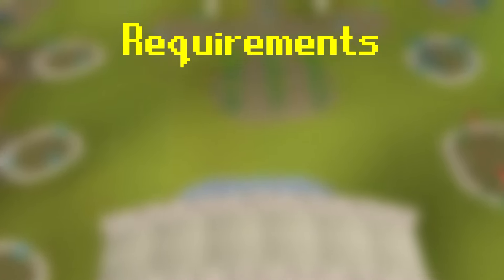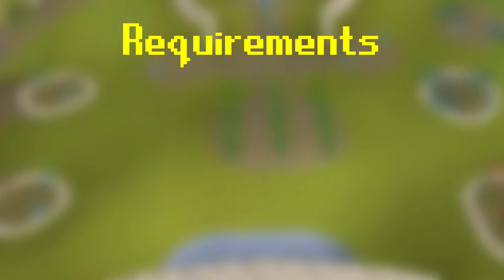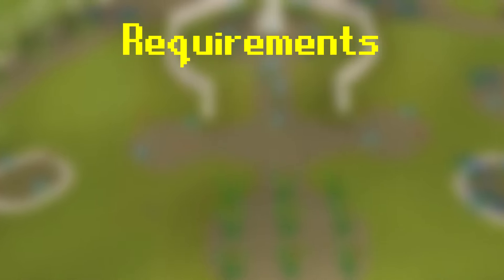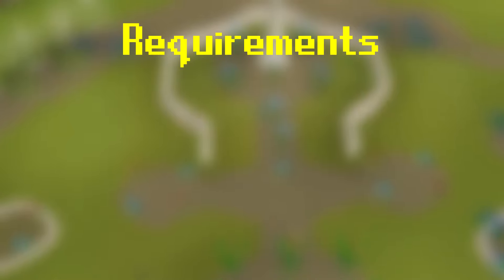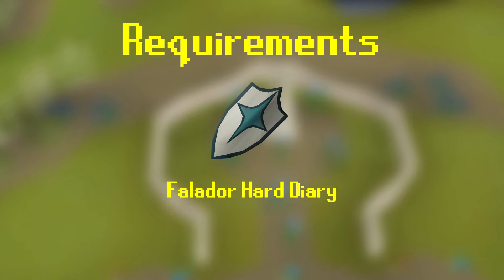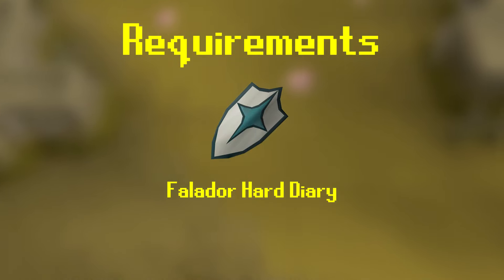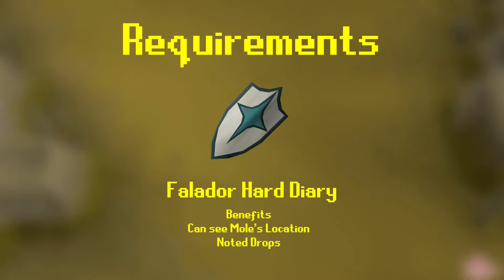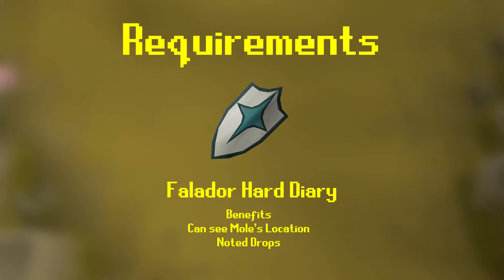So what are the requirements for killing the Giant Mole? That's going to change depending on your method or attack style — either ranged or melee — but first let's talk about other stuff. It's not required, but I strongly recommend getting the Falador hard diary. That's because of the single mechanic the mole has: when fighting him, he will occasionally burrow underground and pop up somewhere in the cave randomly. With the Falador hard diary and the shield in your inventory, you will see where he is at all times. Without it, you'll waste a lot of time running around trying to find him. Not only can you see where he is, but you will also receive his mole claw and mole skin drops noted, extending your trips by quite a bit.